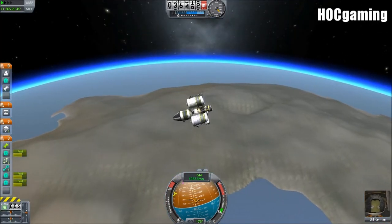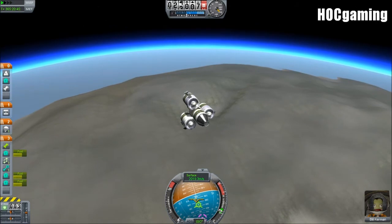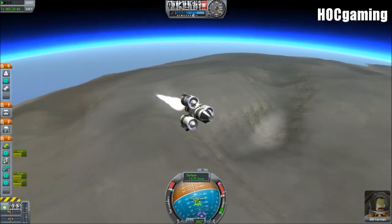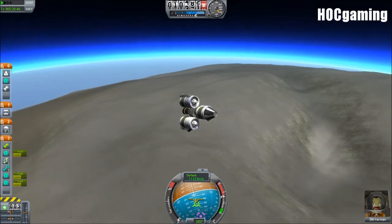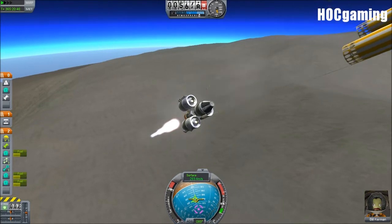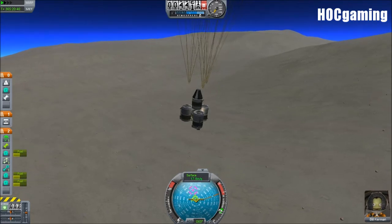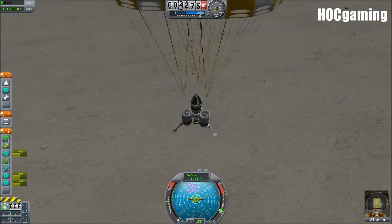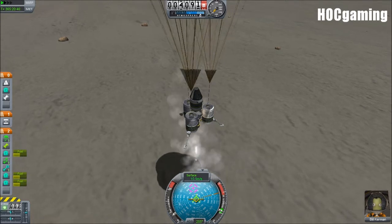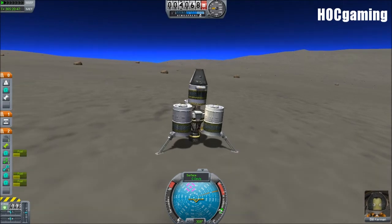Here we are with the lander going down onto these sand dunes — pretty big sand dunes. Landing on flat ground is hard on Lathe, let's put it that way. Just to compare with our previous Lathe mission: we probably have about two thirds of the fuel, but we have less fuel to land and return to orbit. We are nearly on the ground. We found a reasonably flat part with some rocks, so let's just touch it down gently — or bounce a little.